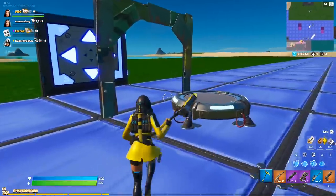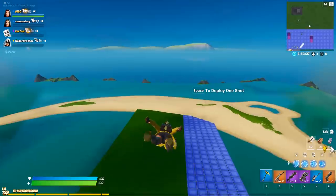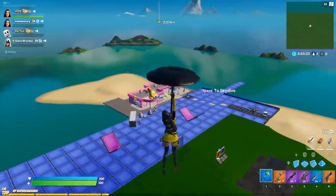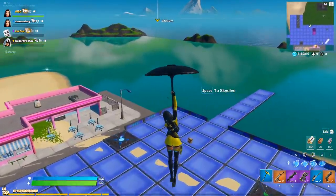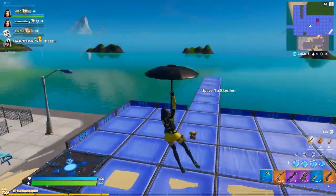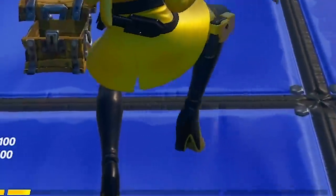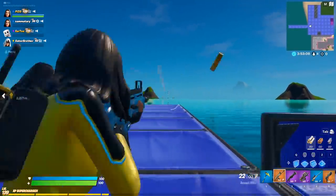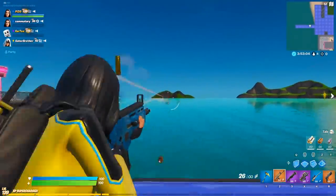Something interesting: the actual skin and back bling are not in the same set as the harvesting tool. It's Team Toxic and then the Toxic Sting set, which is very strange. The only thing I don't like about this outfit is she's wearing high heels — that is the only thing. Wearing high heels in Fortnite doesn't seem very logical. I just don't like running around in high heels; it seems very uncomfortable and illogical to me.